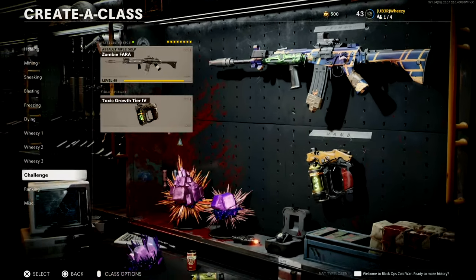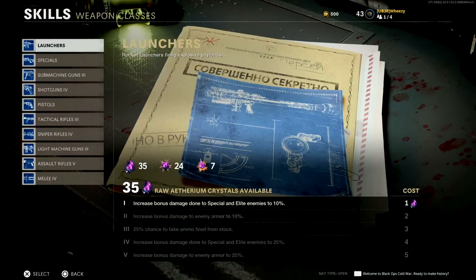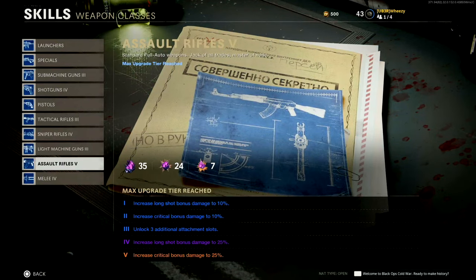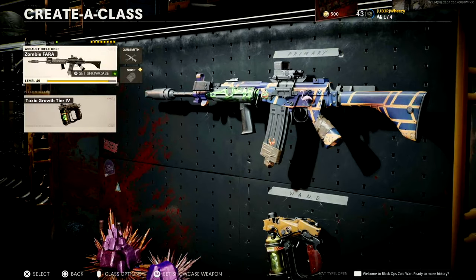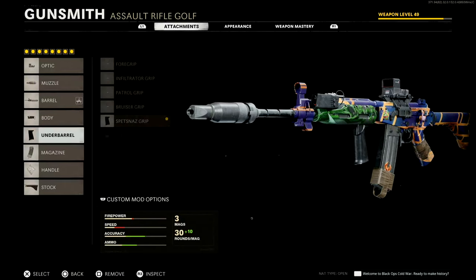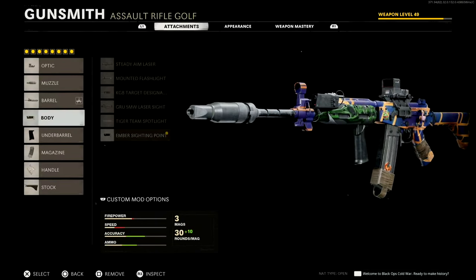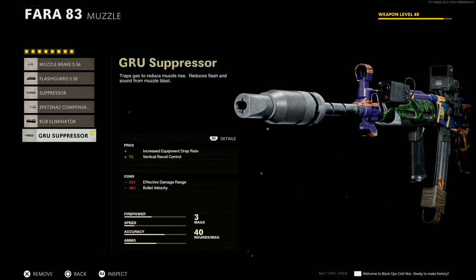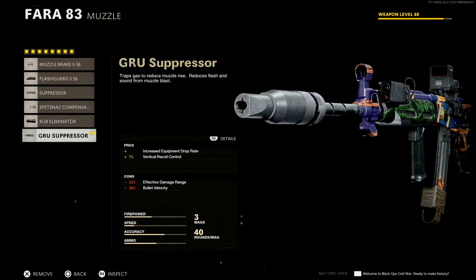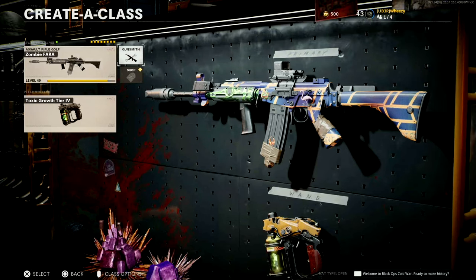In Zombies, once you unlock the weapon class upgrade for certain classes — like I've got Assault Rifles to level five — the level three unlock is three additional attachment slots. So that's why in Zombies you don't have the Gunfighter perk but you can load up all of these attachments. I've got this loadout for Zombies using a bullet velocity attachment, a body attachment for increased salvage drop rate, and the muzzle has also got increased equipment drop rate.